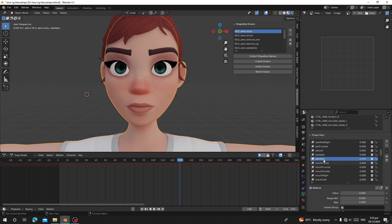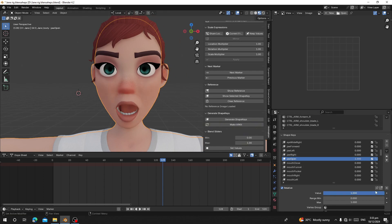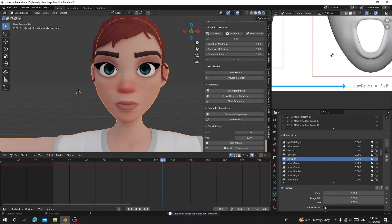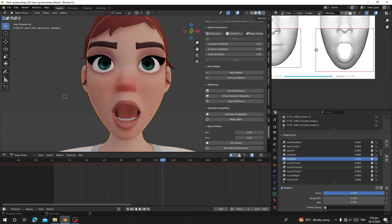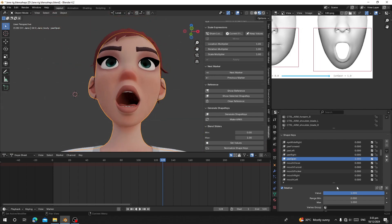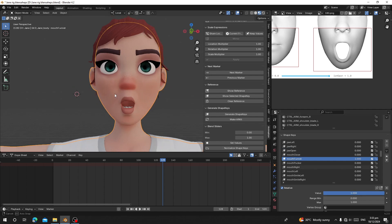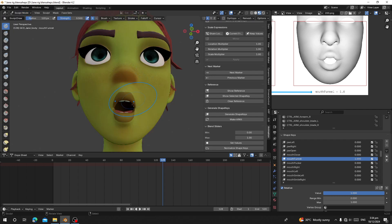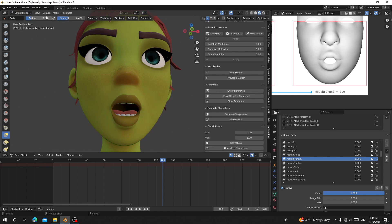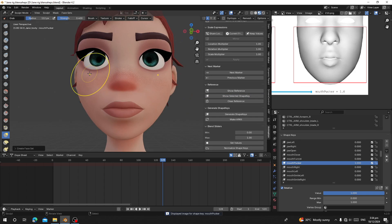If you want to sculpt and refine on top of the generated shapes to make them look nicer, go to the animation panel and Reference. Select the blend shape you want to work on and click Show Selected Shape Key. It will show you how the shape looks when the value is zero and when the value is one. You can push the value to overshoot it, or use the sculpt tool to refine it. You can go to Sculpt Mode, make adjustments if something doesn't look right, and sculpt on top of the blend shape. This is how the final mouth open shape is supposed to look.